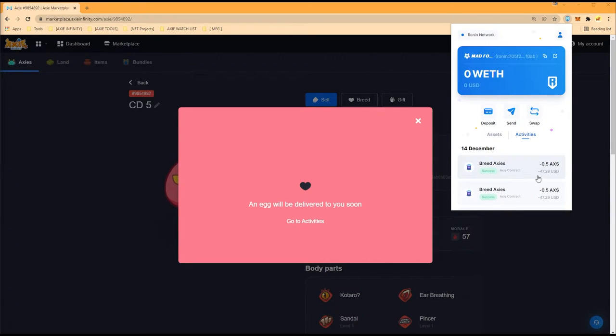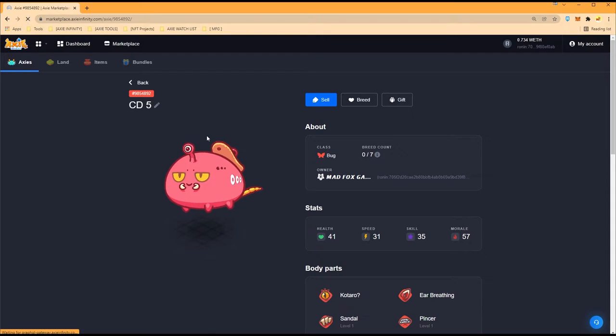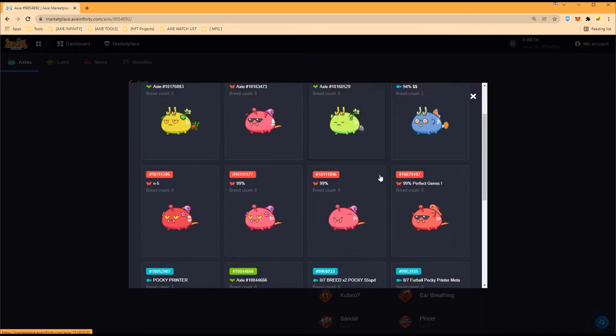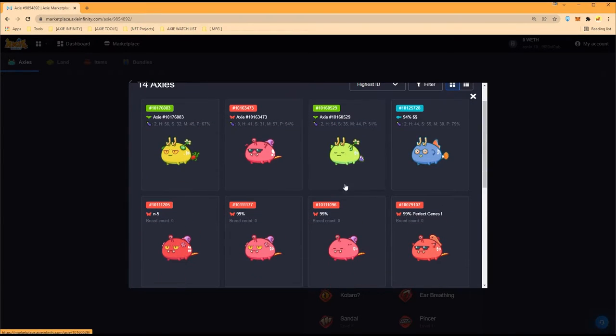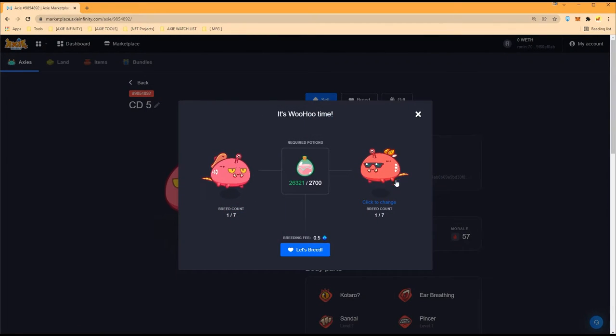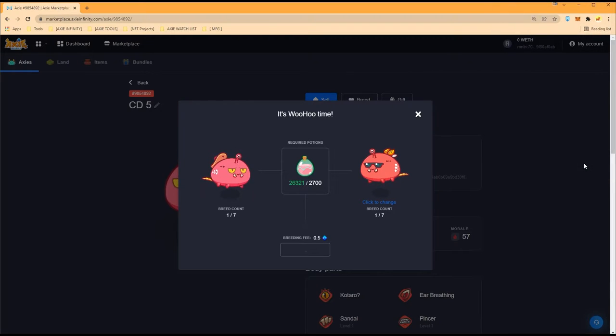Let's check the overall price — 47 to breed, wondering if that includes SLP or is just AXS. There you go, one of seven. We'll breed you with the same pair as always — where is your lifelong partner, the one with the Sandal on the back? There you are — one of seven, two of seven. Let's breed again! We're going to have 10 scholars, or nine open slots since I'll be a scholar myself.